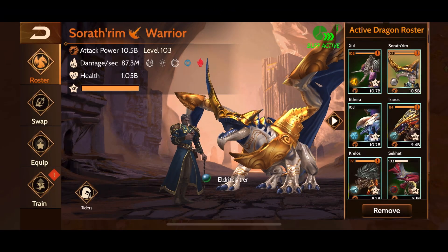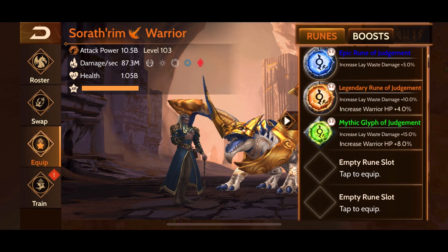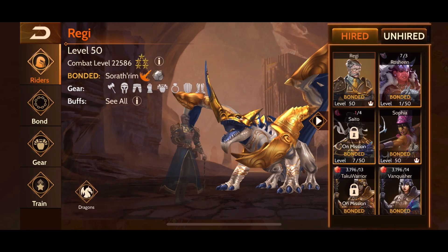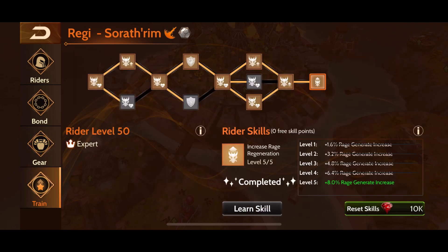Welcome back to the grind. In this video we are going to take a look at Sorathrim, which we have been granted as a member of the creators faction to test out and create some content to help players better decide what they want to do this season. I had just the basic runes and glyphs from the line, some pretty decent mythic earth gear, and a rider that has dragon attack, dragon HP, and some rage — so all of those stats are going towards the dragon.